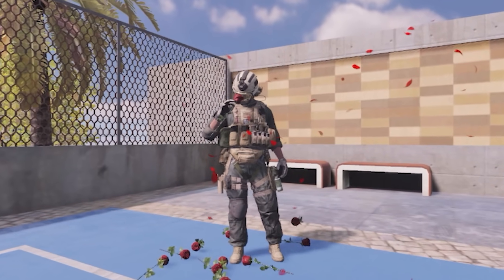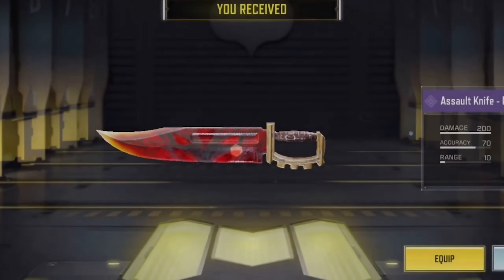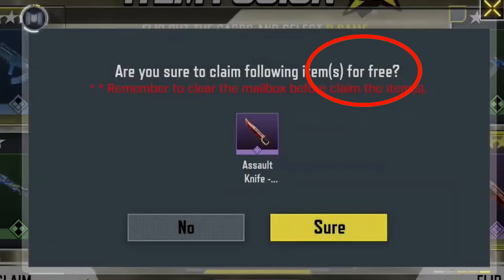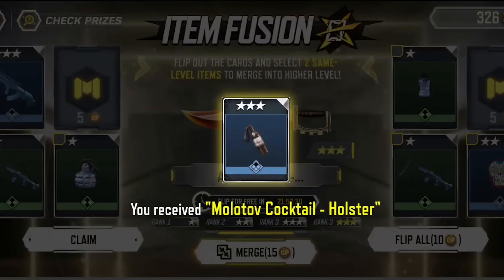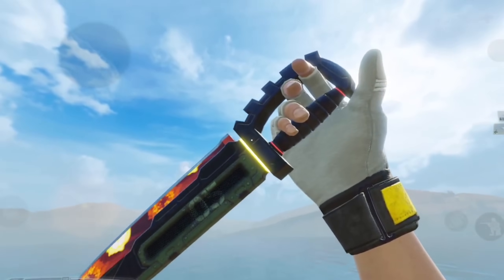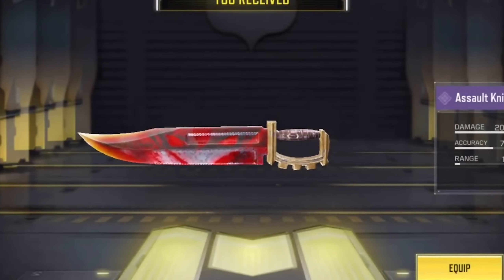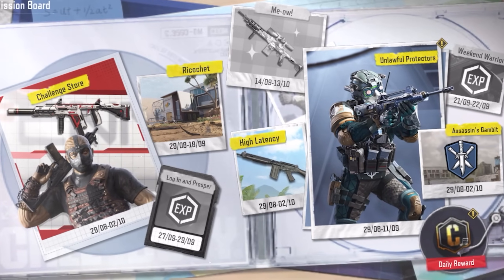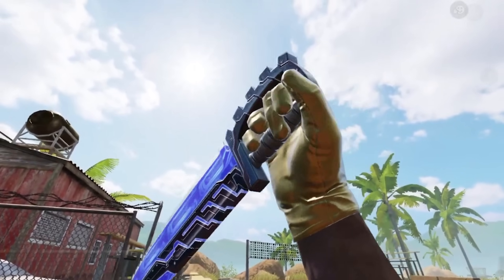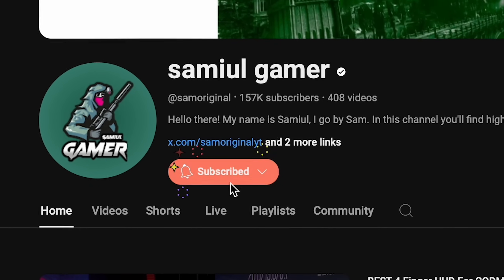Unfortunately that event got removed this season, but another event that keeps coming back with a free assault knife is the Item Fusion event. The Item Fusion event is a solid way of getting a free assault knife in COD Mobile because all you have to do is flip a card for free every day. At first you're not going to get the assault knife — you'll probably get something small like the Molotov. But the good thing is you can combine these small rewards and get something bigger like the assault knife later on. Right now this event is not in the game, but events like this pop up every season, and whenever a new one comes out I'll be making a video explaining how to unlock it — so make sure to subscribe if you don't want to miss those videos.